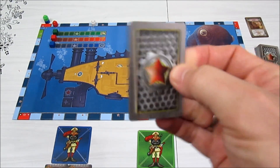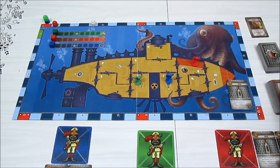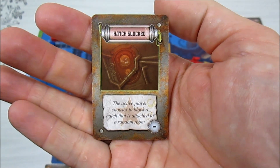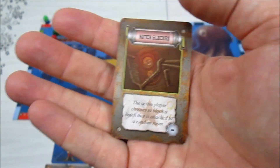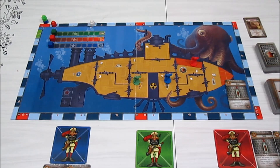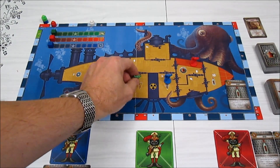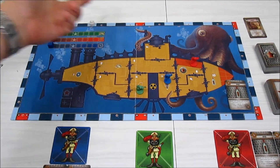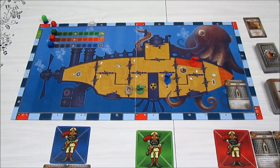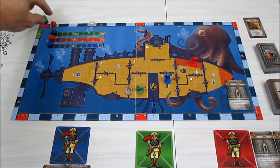We roll a d10 to determine which room gets a blocked hatch. We roll a four, so we go to room four — which has three hatches — and place a blocked hatch marker on the one that will have the least effect. Moving the marker along, we hit another star event: another blocked hatch. We roll a three, go to room three, and block one of its hatches while keeping at least one entrance open.